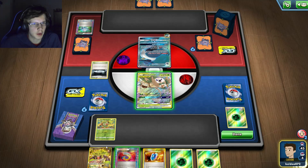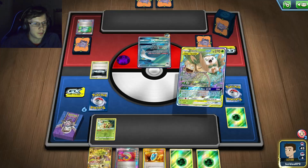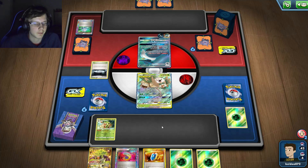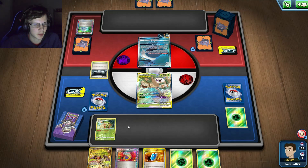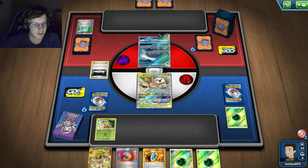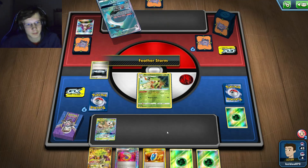He's gonna discard this then - oh man, you're killing me. This might not be an easy win now. He's gonna discard this guy. There's no way - I mean he could Marnie me, but damn, that's so unlucky. I have a prize but it doesn't matter. If I get my Bulbasaur that'd be perfect, but that's not good. I could actually lose now if I don't get any good top decks. He's gonna Guzma. I won't have a Rillaboom.